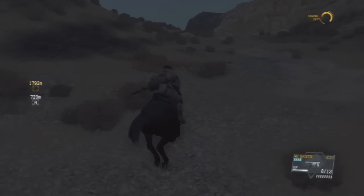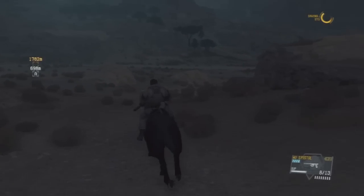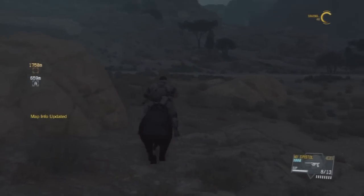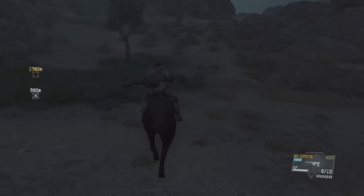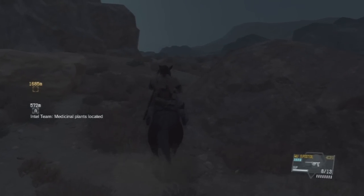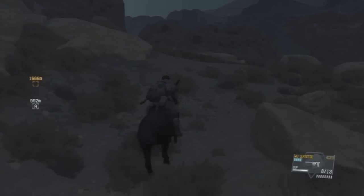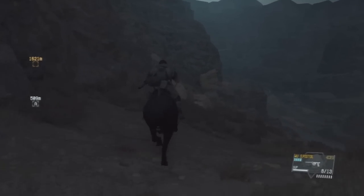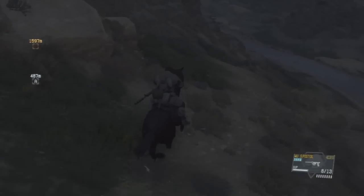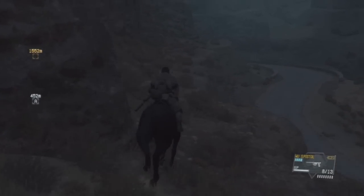There's an outpost over there, so we'll just go around it. It's pretty easy to get that prisoner, so might as well — he's on the way. We need to go around that mountain relay base anyways, so might as well get him. For this mission, I specifically chose nighttime because of the enemy positions and their locations. I think this mission is slightly more difficult during daytime.